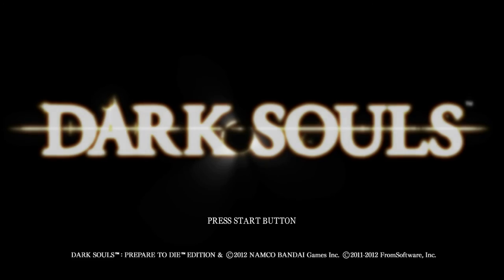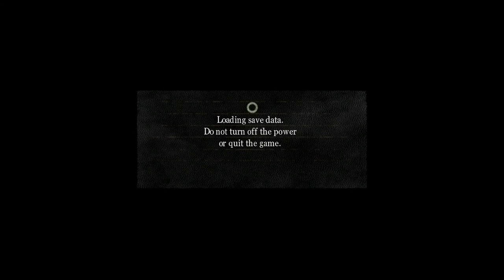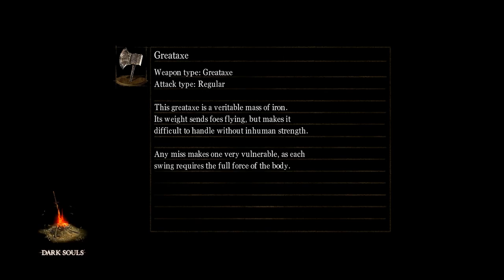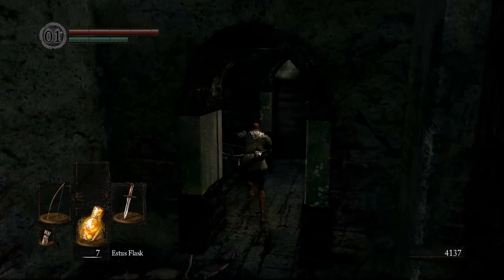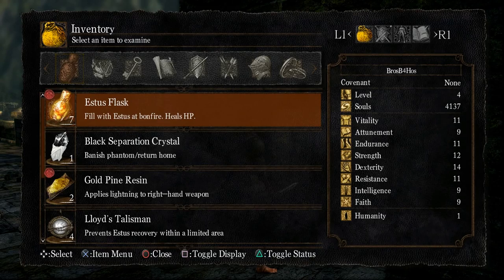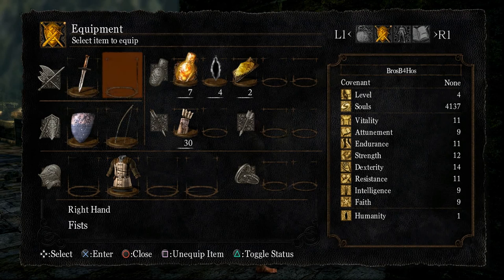Seeing that, I think I might want to tank that extra arrow hit before I start the cut. I reckon we can tank an extra arrow hit before we get that tail cut. The key things for me here are: make sure I've got my bow in my left hand, gold pine on my bar, and my dagger equipped.